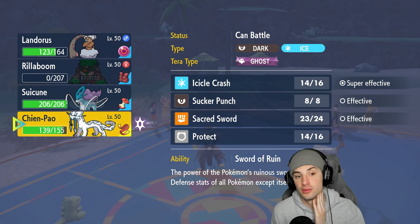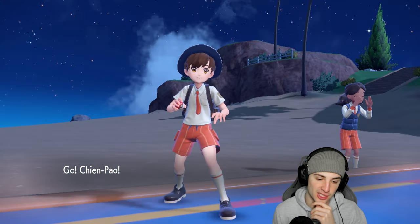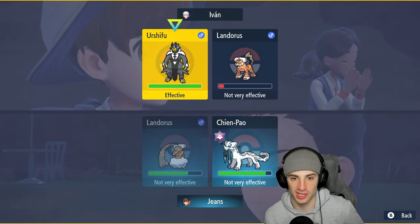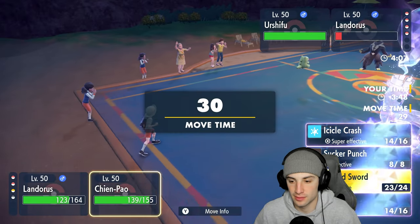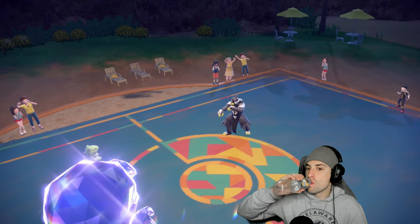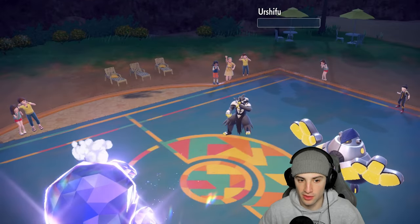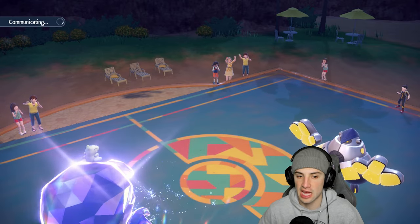Surging Strikes is scary. Iron Hands comes out — Shenpao comes out too, and we do outspeed. Can Lando KO here with Earth Power? Please and thank you — yes! Love Sheer Force Lando. I didn't go for Earth Power initially which was kind of a stupid play, but we lucked out. They go back into their Lando — I can just Sucker Punch to finish it off. Looks like it could be Choice.